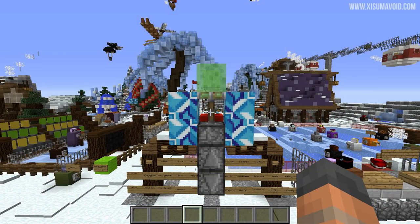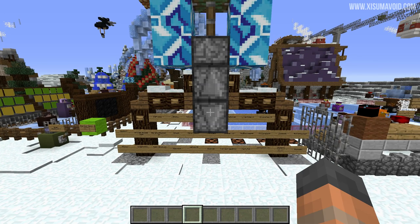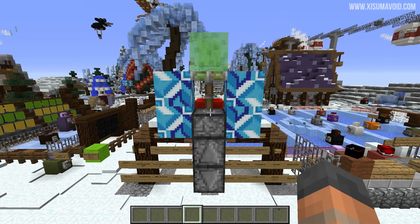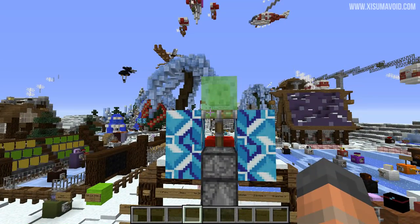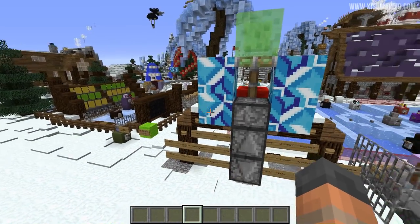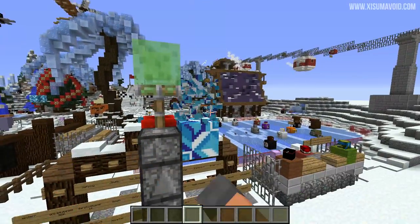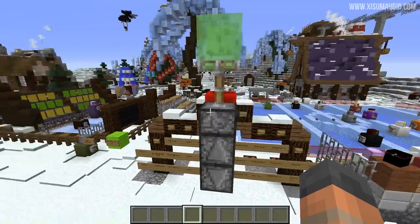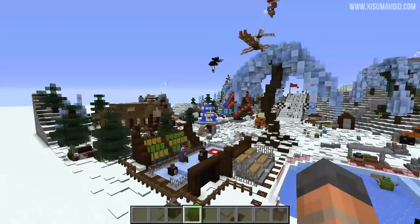To recap: we have created a very slim redstone clock that won't be interrupted by water, and that activates a sticky piston and a slime block. That is the smallest blueprint for this clock that you could possibly put inside the water fountain, which is extremely useful. You also actually don't need the terracotta, but I think it's a really good idea to put it around the edge to hide the contraption. That'll allow you to build any kind of fountain you like, big or small, and put these effects into them.